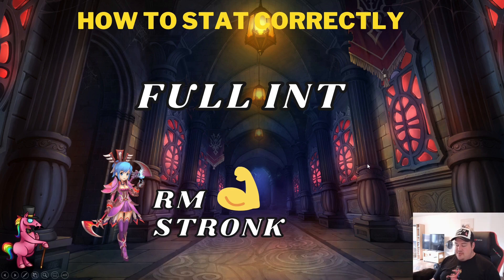Ringmaster full support is really easy to stat — all you need is full intelligence. The reason is that all your buffs are now scaled on intelligence. For example, with GT — Gibraltar, the strongest Ringmaster buff — each additional 20% of intelligence will increase your attack output by 0.5%.